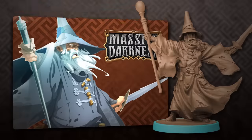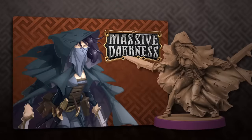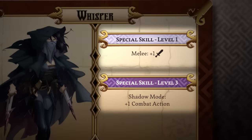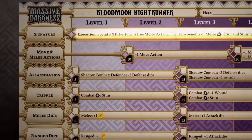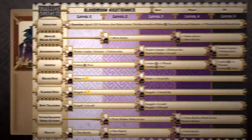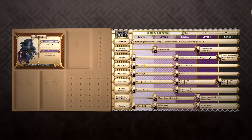Each hero is represented by their own amazingly detailed miniature, and each possesses a couple of special skills they're able to unlock as the quest progresses. Each hero is also assigned a class, offering myriad possibilities of different skills to use. You may stick to your hero's recommended class, or try any combination you like, exploring several strategic possibilities.